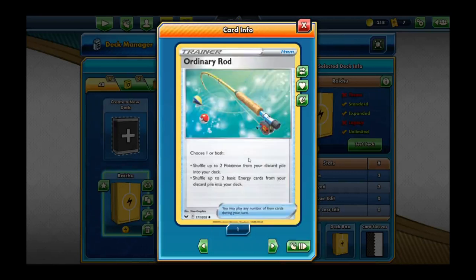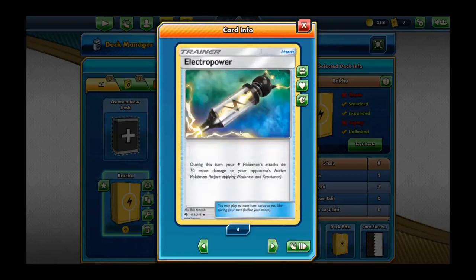We have one Ordinary Rod — choose one or both: shuffle up to two Pokemon from your discard pile into your deck, and also shuffle up to two basic energy cards from your discard pile into your deck. We're also running four Electro Powers — during your turn, your electric Pokemon's attacks do 30 more damage to your opponent's Pokemon.